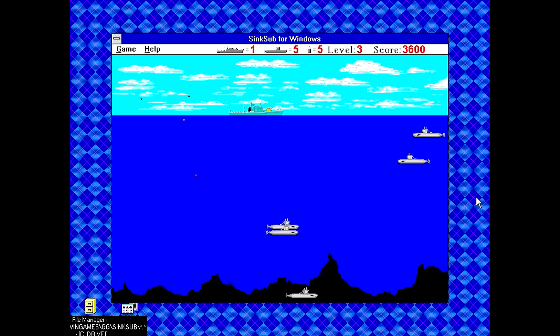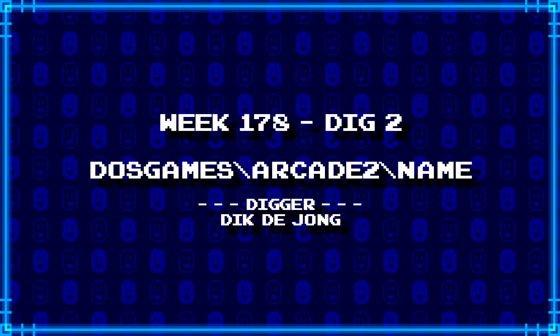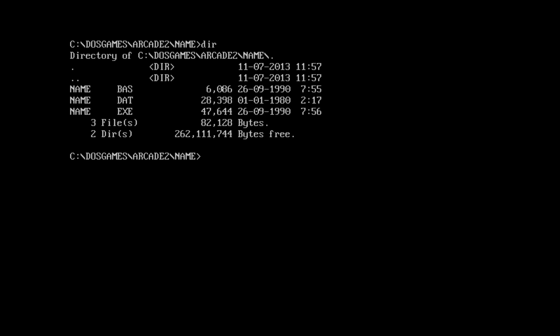Next up, Dick De Jong dug up DOSgames\arcade2\name. Well, clearly the game is not named, or has a name, but the name is name. This is weird. We got a BAS file, so that means whatever game this is, it was written in BASIC — or some flavor of BASIC. Might have been BASIC A, might have been QBASIC. Actually, could it have been QBASIC? 1990? Maybe.